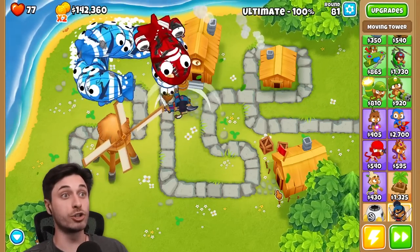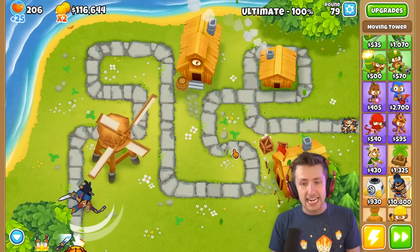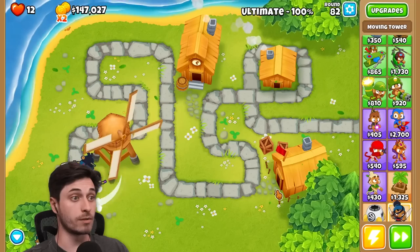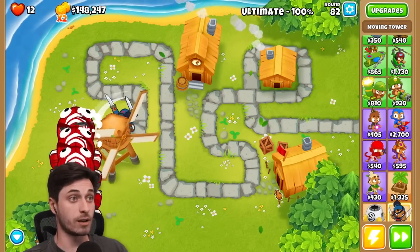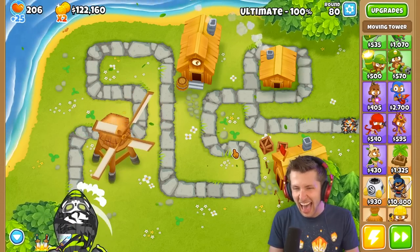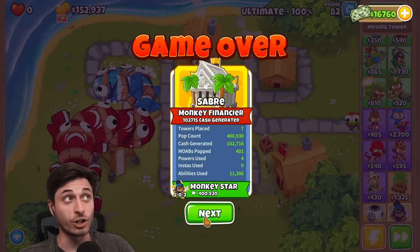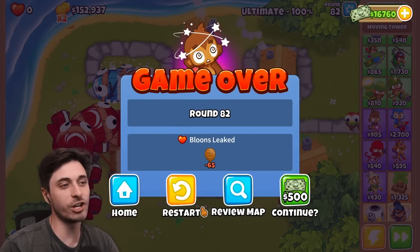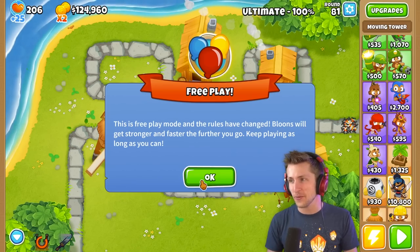That got so much sweatier so quick! I'm telling you round 80 — it's time to get so sweaty. I'm at 12 health pro straight up. That changed so quick. I lost. Wow, that was actually so hard — that got hard immediately. I should have used my ult. What round did you get to? I got to 82.